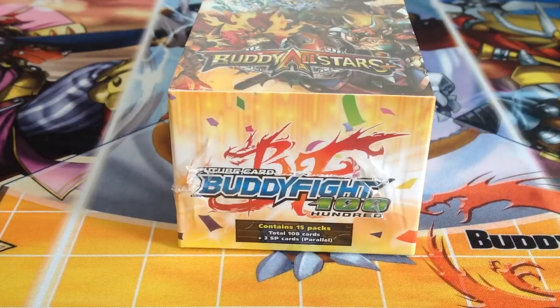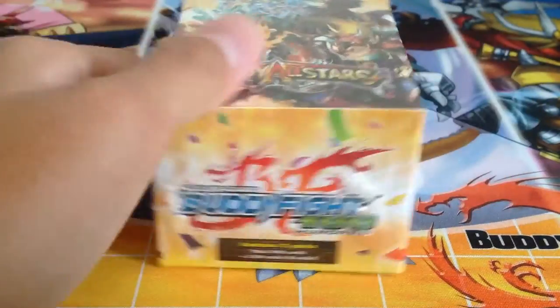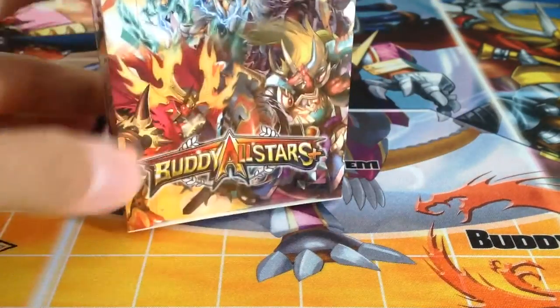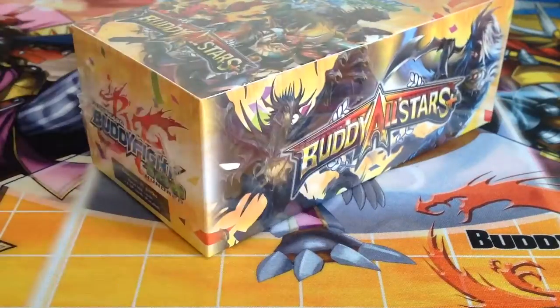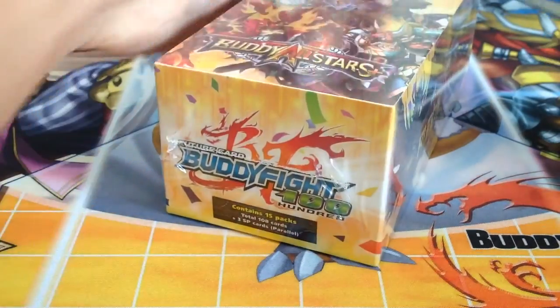Hey guys, Magentas is back here today again with a Buddyfight product opening. This time it's Buddyfight H-Extra Booster 0 for Buddy All-Stars. I'm really excited for this set because it supports a lot of different decks, especially the old decks. So let's just get on with the box opening.